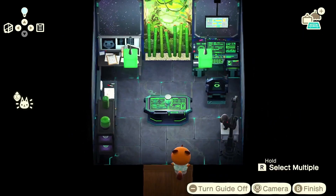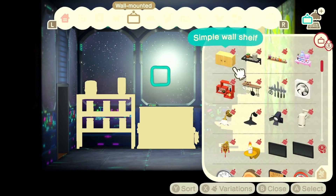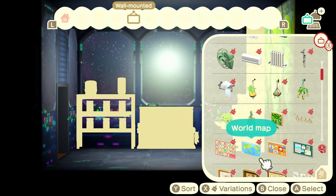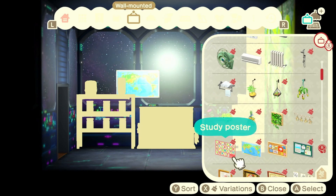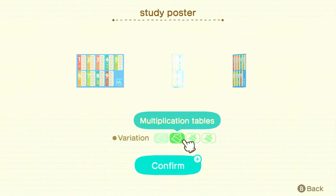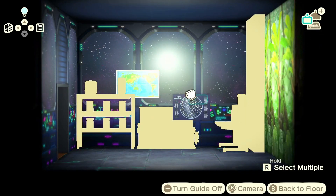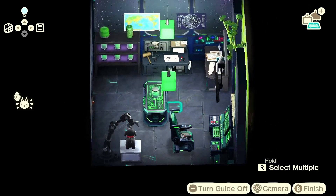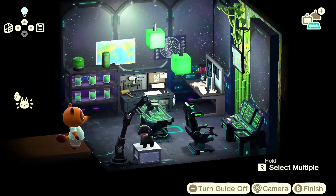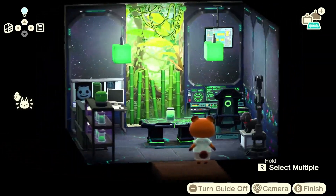Moving on to the walls — the wall directly behind the workbench, I'm thinking of having a world map. Does the constellation map come in this? It does. So that can go just beside it. You've got the constellation map and the world map right next to the workbench and the examination bench — Roswell's planning something, but what could it be? Only time will tell.